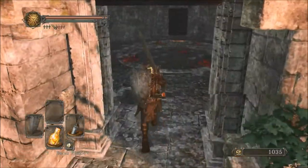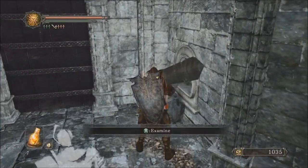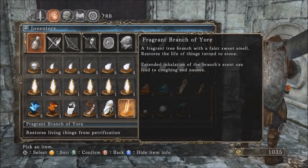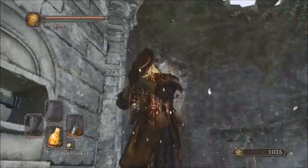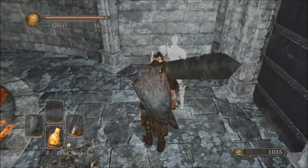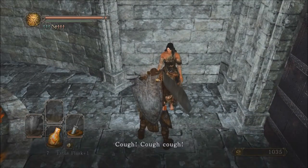First, let's free Rosabeth. Let's take a look at the fragrant branch of yore first — a fragrant tree branch with a faint sweet smell that restores the life of things turned to stone. And there's Rosabeth. Let's talk to her. Apparently the petrification makes you feel a bit verklempt.